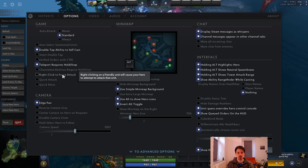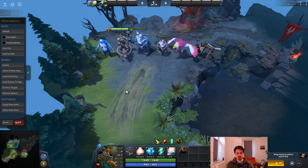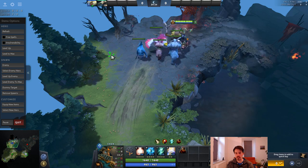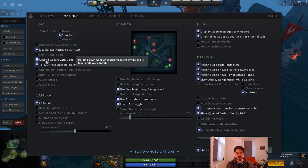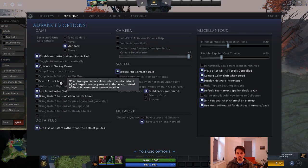In the options, I don't use right-click to force attack — that would often get you to accidentally attack your own units. I also don't use unified orders with control. What it does is, if you press control, all your units will go to whatever you right-click, even though you don't have them selected. I don't really like that — it messes me up — but a lot of players do like using it.